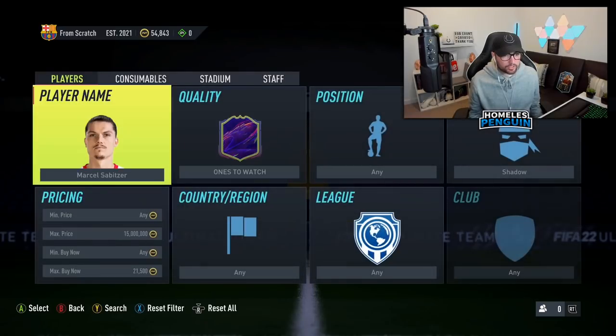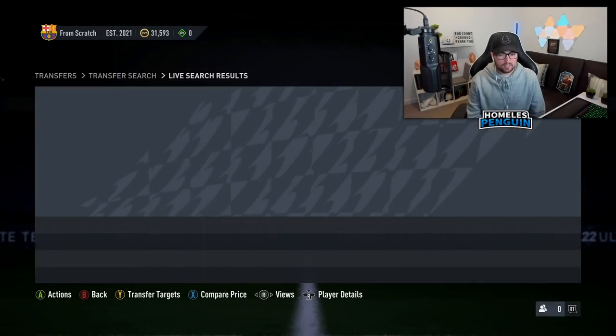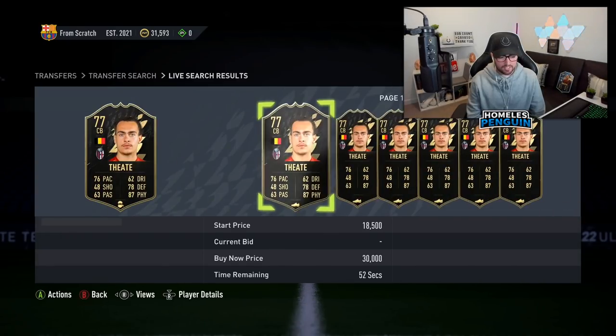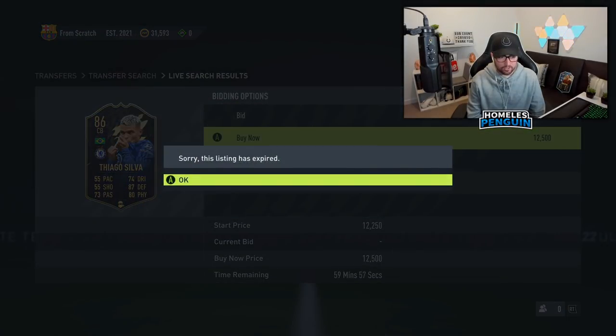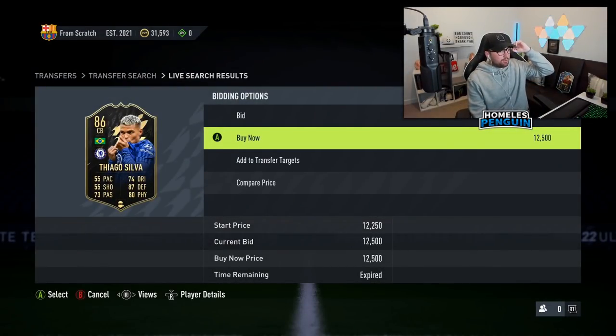We'll make really good coins from that snipe. That's why the compare price method is effective — if I'd set it up just to see cheap cards come onto the market, we wouldn't have been able to get that Marcel Sabitza. The main thing with this filter is you're going to see a lot of opportunities that are around 2,500 coins profit per card.